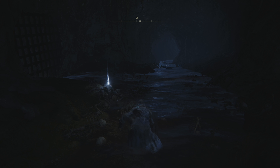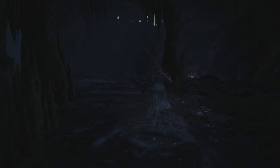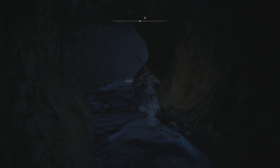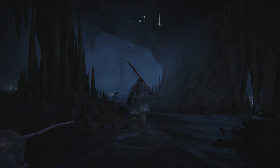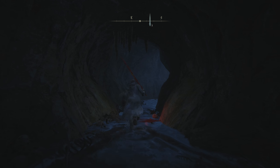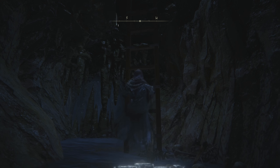Now as soon as you land, what you want to do is turn around, and we're just going to follow the water through this cave system. If you follow this water long enough, eventually you're going to come across a dead end where there's going to be a ladder. Keep in mind as you make your way through this tunnel, you're going to come across several rats. I've already taken them out to make it a little easier to see where we're going, but they're not too difficult whatsoever.